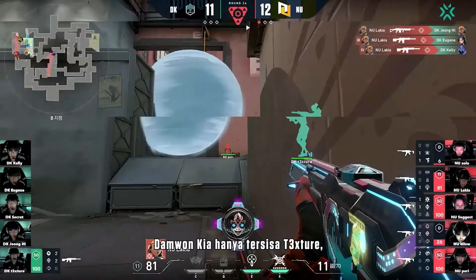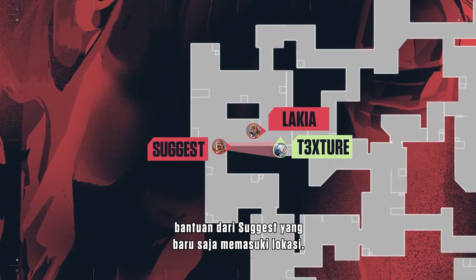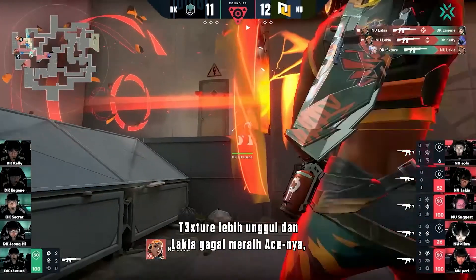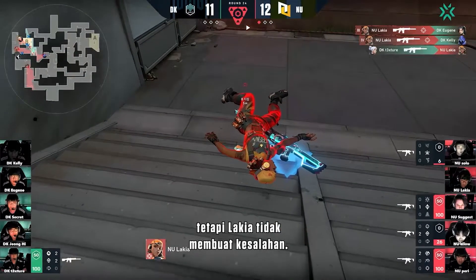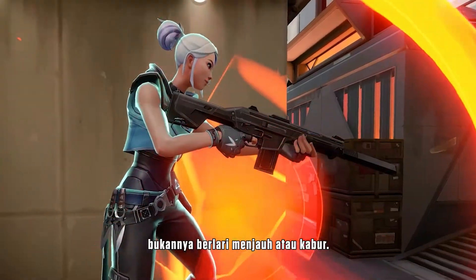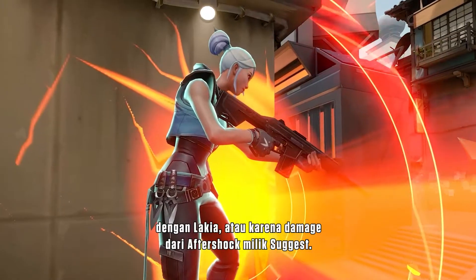Back to the play — Damwon Kia are down to just Texture, who is still stunned in the corner of Heaven. Ready to claim the ace, Lakia once again calls for an assist from Suggest, who has just entered the site. Suggest sets up an Aftershock in the perfect position. Lakia swings the corner before the Aftershock activates and takes the fight with Texture. Texture comes out on top and Lakia is denied his ace, but this wasn't necessarily a mistake from Lakia. His clever decision-making to immediately swing the corner forced Texture to stay in place and take the gunfight rather than dashing or flying away. This essentially put New Turn in a checkmate position against Texture, who would either die from the gunfight with Lakia or from the damage from Suggest's Aftershock.